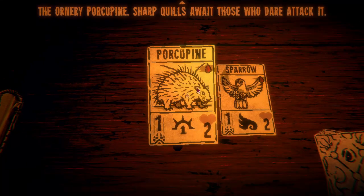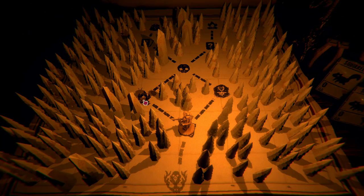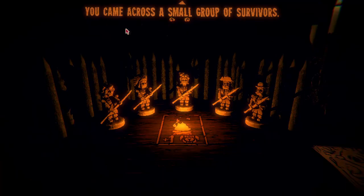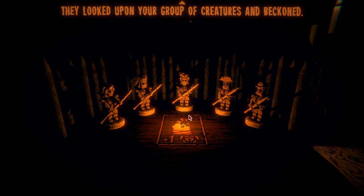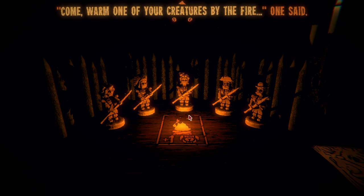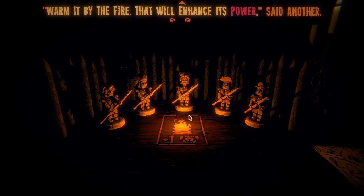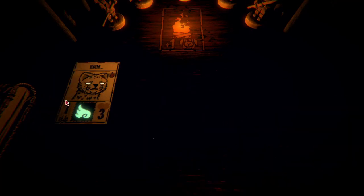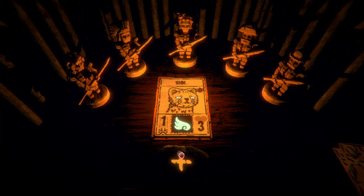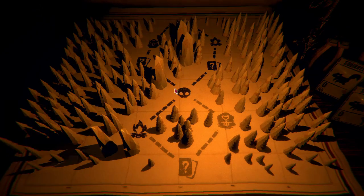I guess I'm not making any more mistakes. Porcupine — let me get that! I'm guessing the campfire is like a resting area, let's do that. 'You came across a small group of survivors; they beckoned: come warm one of your creatures by the fire — that will enhance its power.' It's a buff! Which one do we pick? Let's buff the stout. Oh, that's a nice buff!